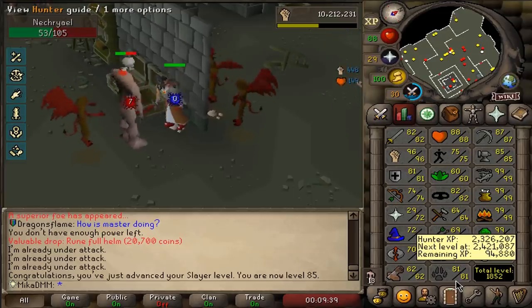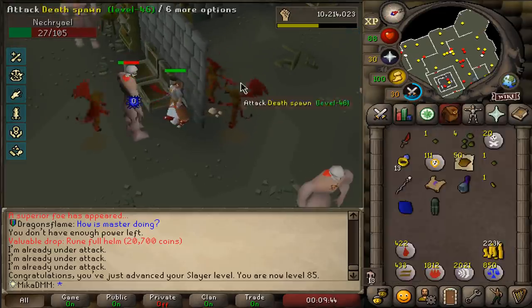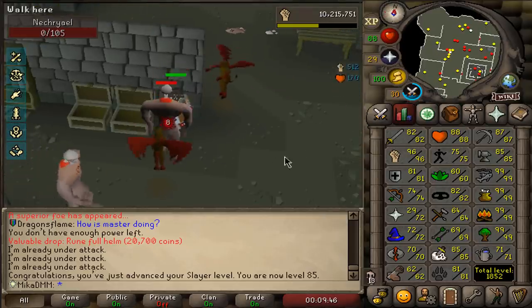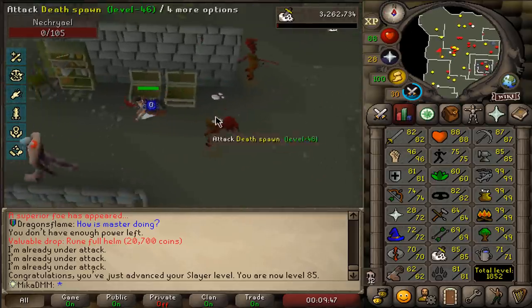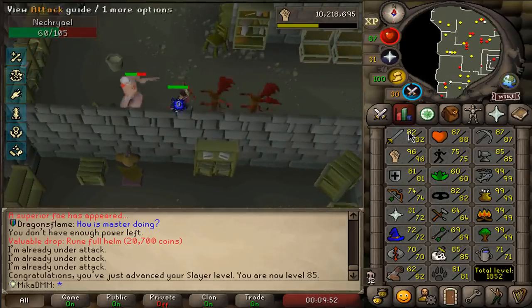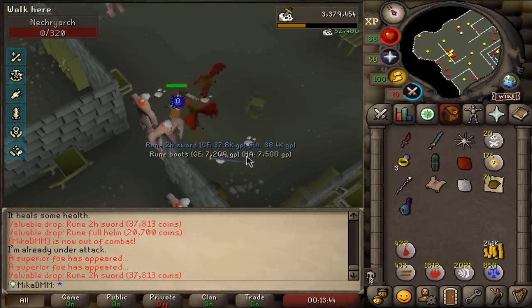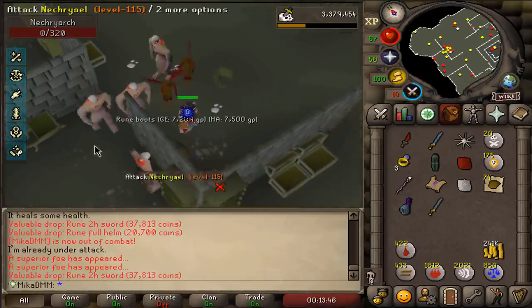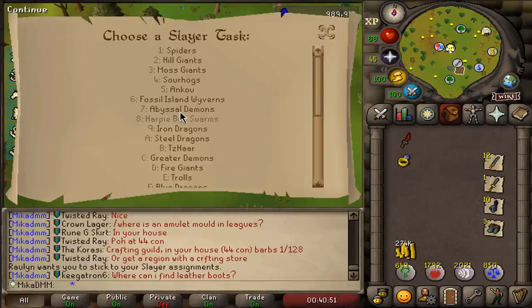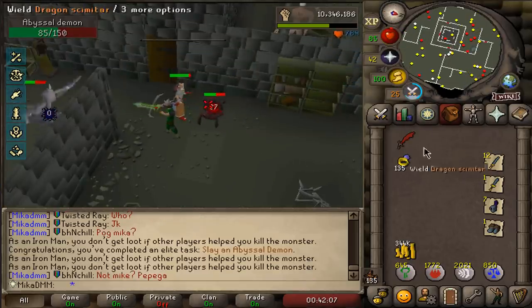Some people were able to get it from level 73 because of their relic choice, but we had to grind all the way to 85. We're going to continue with slayer because I want to reach Cerberus and get Primordial Boots — there's a lot of things I want to do. Another superior — 50k XP, two-hander and rune boots. 250 points for killing an abyssal demon. Wait, another task: defeat an abyssal demon in Slayer Tower.